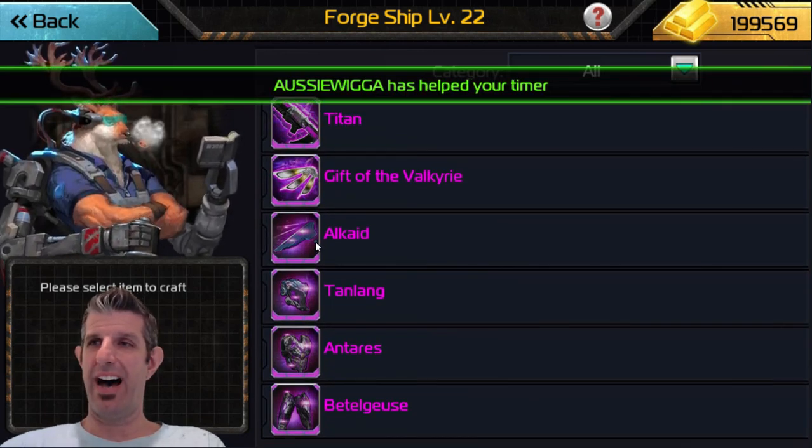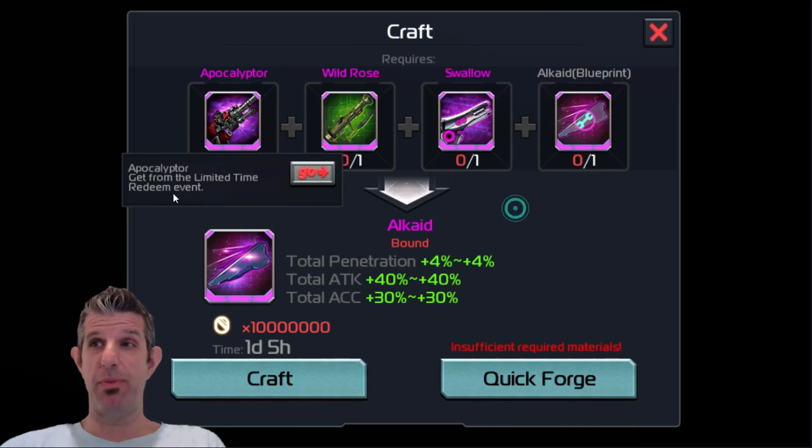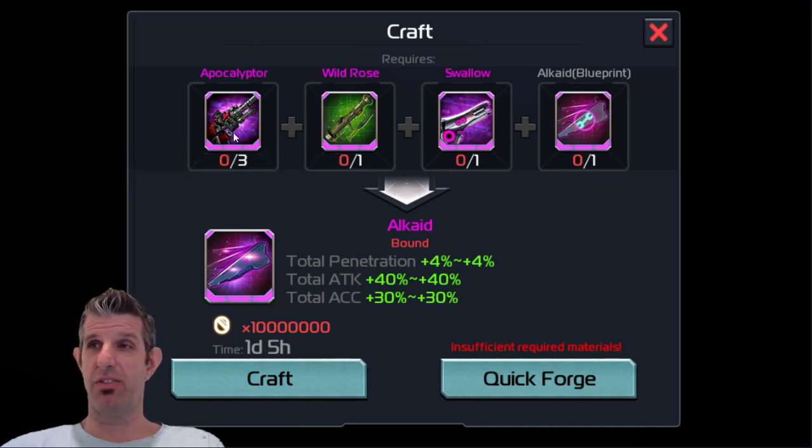The first piece we're going to talk about is called the Arcade. It takes three Apox, a Wild Rose, and the new weapon we just got a couple weeks ago — the Swallow — and that gets you a new weapon called the Arcade, which has total penetration of 4%, total attack of 40%, and total accuracy of 30%.